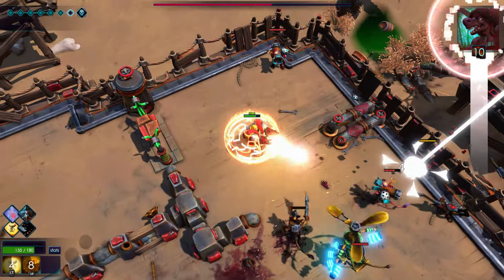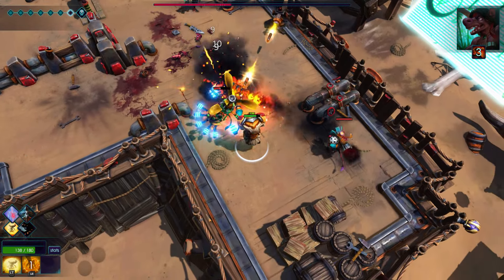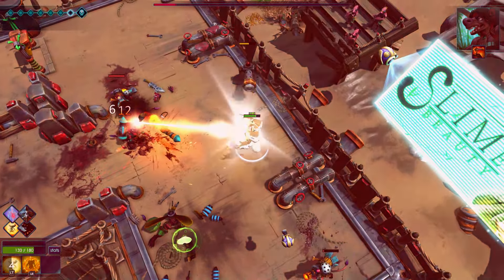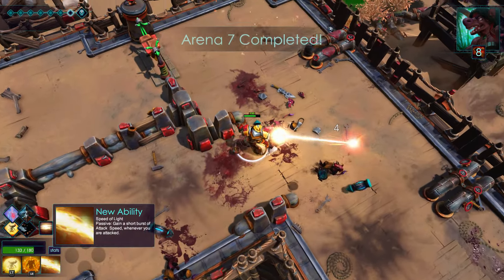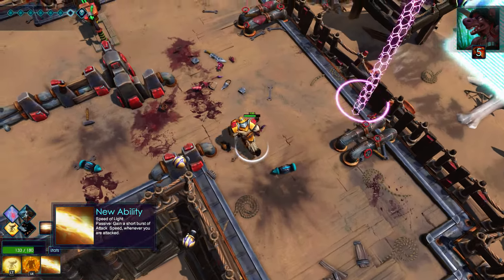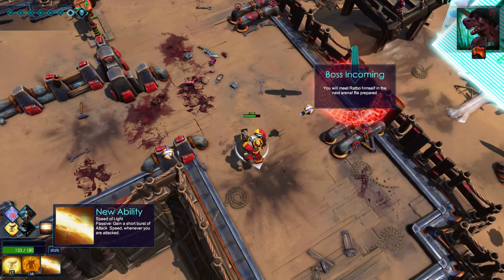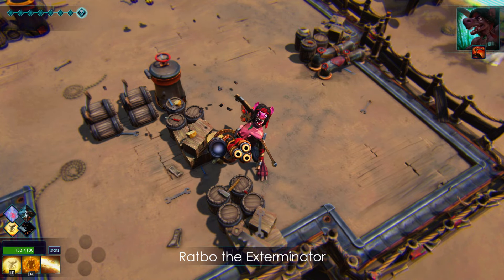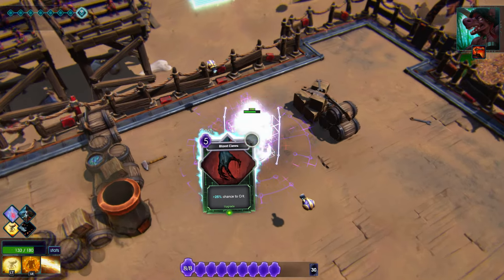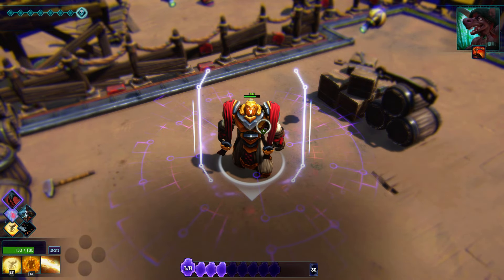I'll go with invulnerability for a few seconds. Holy crap, I gotta get out of here! I cannot use my ability yet. Geez, that was probably not the best decision to just walk right into that area. I'm taking damage and you don't heal up as fast as you'd like. Speed of Light passive — gain a short burst of attack whenever you are attacked. I think that's a good thing to have, it just sucks that you have to get hit to trigger it. Oh — Raft the Exterminator! Blood Claws, 25% chance to crit — we're definitely going with that.